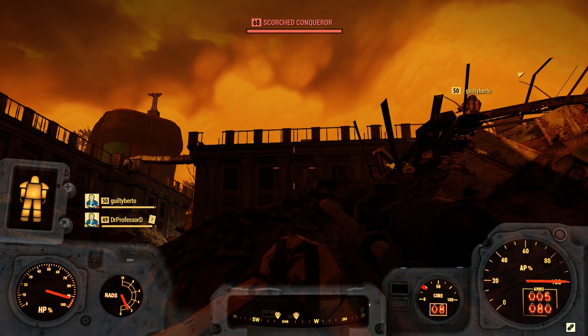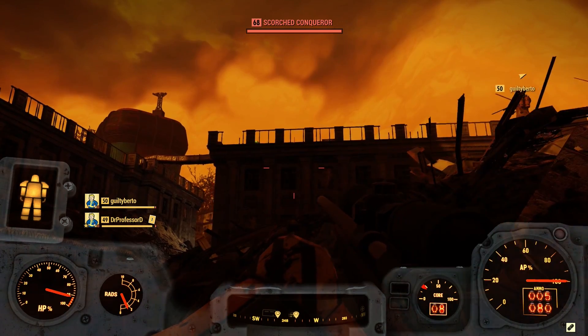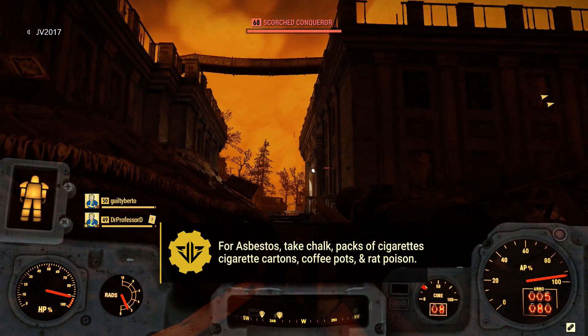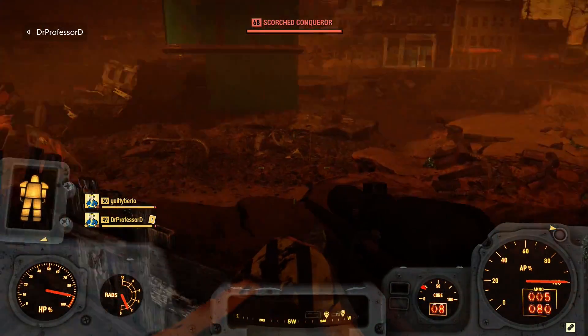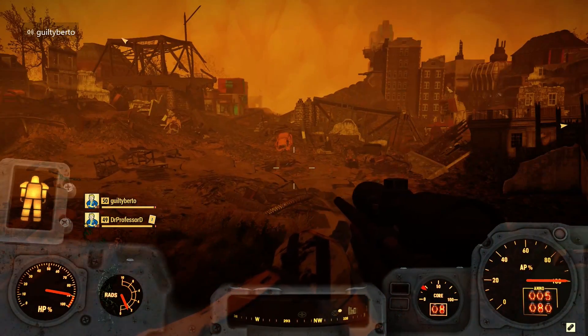Asbestos is needed for energy resistance mods and a few chems. It's a little tricky because most of these items are heavy. I'd only consider chalk and packs of cigarettes to be high-value, but you'll get decent value from cigarette cartons, coffee pots, and rat poison. There are two items to avoid: extinguishers and biometric scanners — they are way too heavy, just don't pick them up.